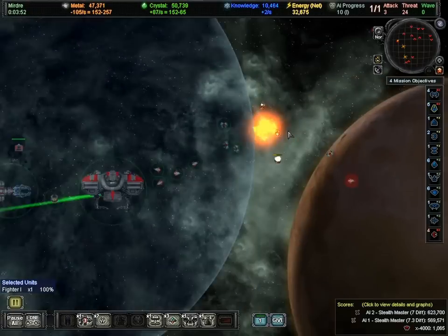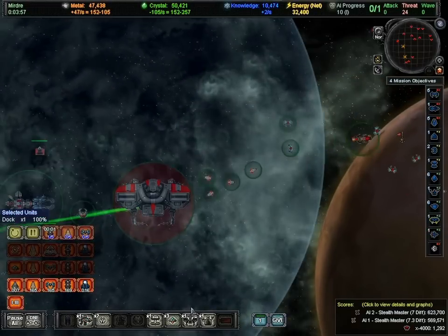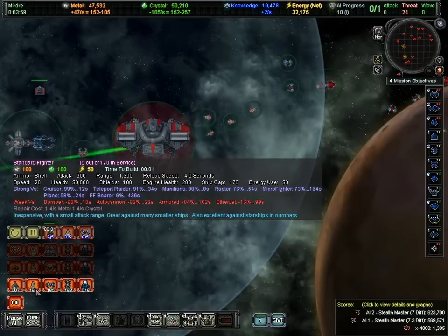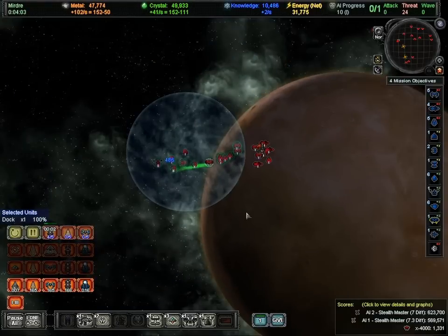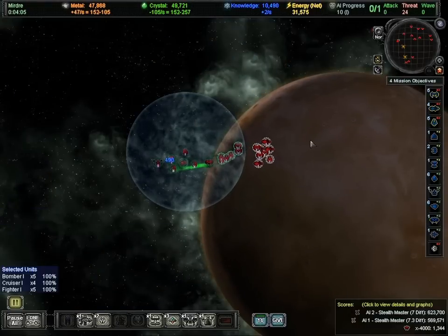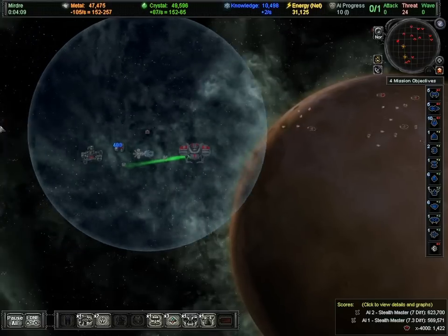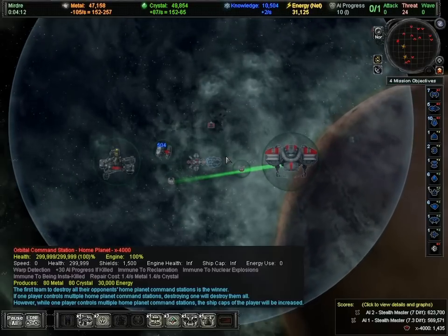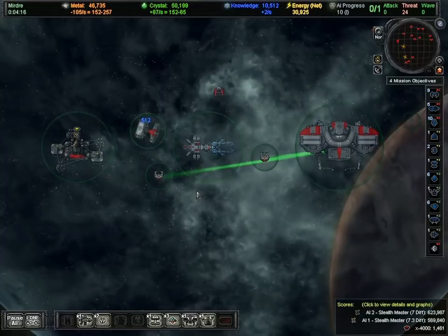Thanks to my engineer drones, they pop out very quickly — all accelerated, so I'm getting one fighter a second. I can really build up quite a substantial army very quickly. My metal and crystal are pretty high, so that lets me get off to a good start and start attacking other planets right out of the gate.